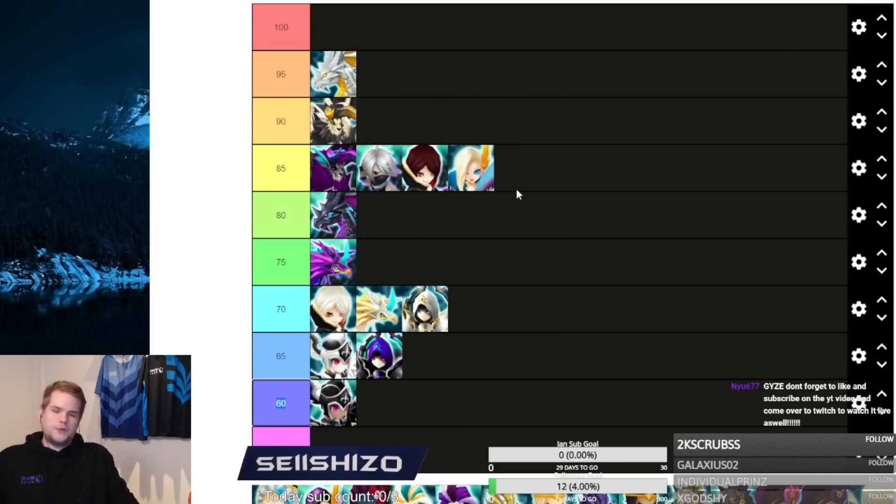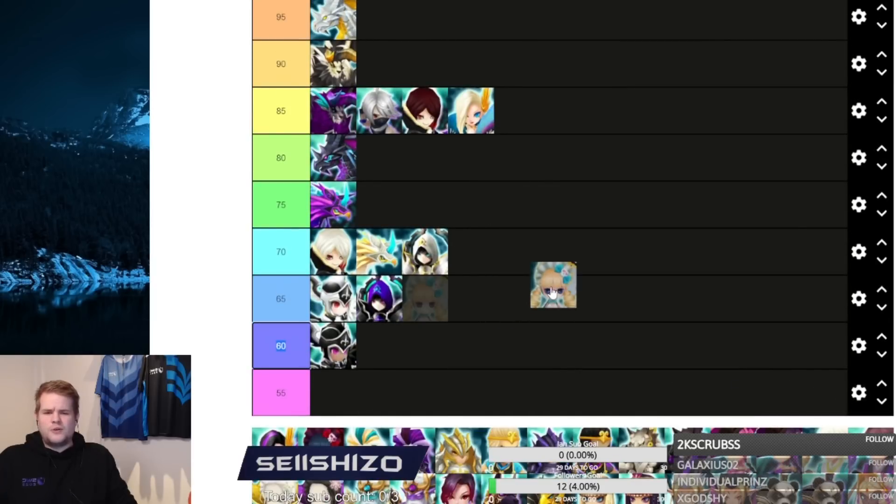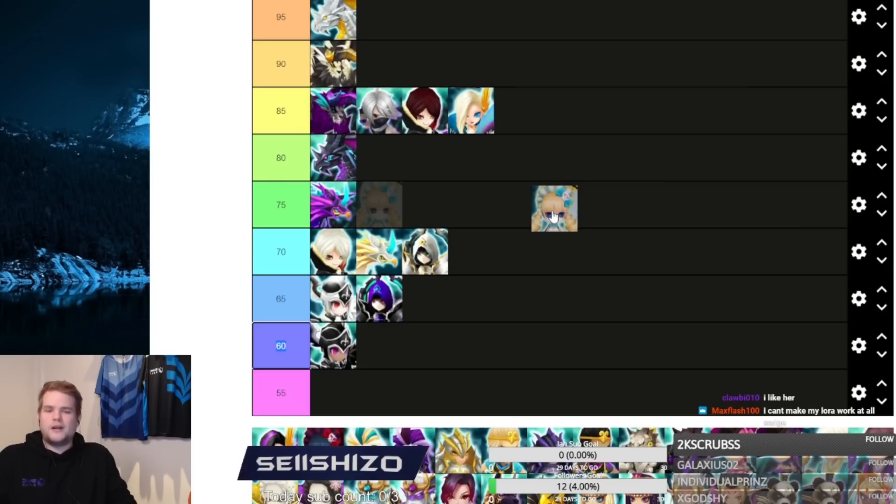Laura has 120 base speed which is nice but you don't really want to put her on swift set. You want her on despair to still be pretty fast. But I feel like she doesn't do enough — her defense buff is mediocre since not many meta fast units care about defense buff. Since Laura is only really an RTA unit, she's just a 65 for me.